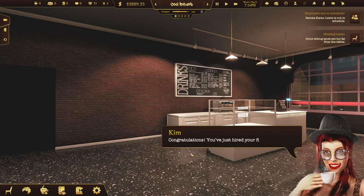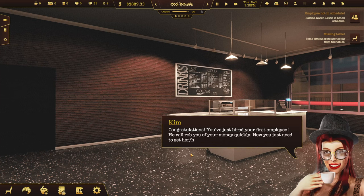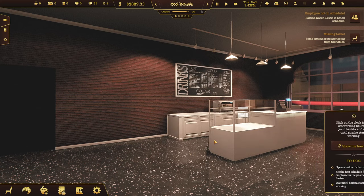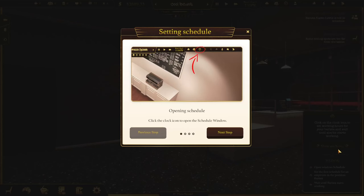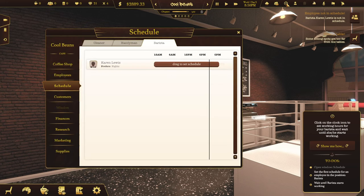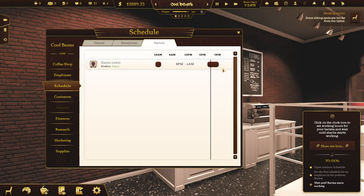Congratulations, you've just hired your first employee. He will rob you of your money quickly. Now you just need to set her/his schedule. I'm pretty sure I just hired a her, by the way. Open window schedule. Set the first schedule for an employee in the position barista. They prefer to work nights. But that's the time right now, right? We'll just leave it there for now.